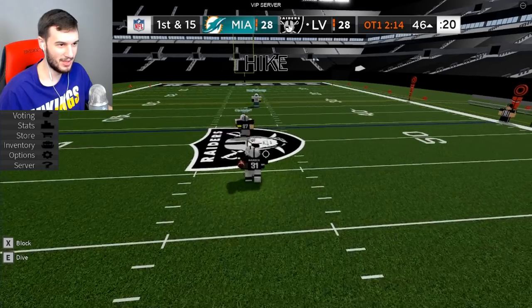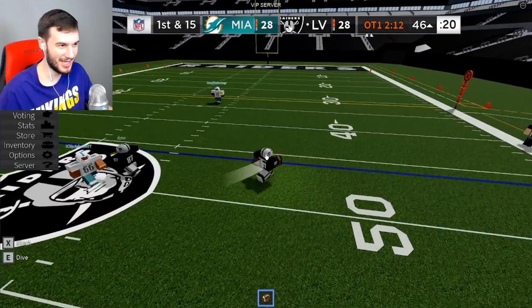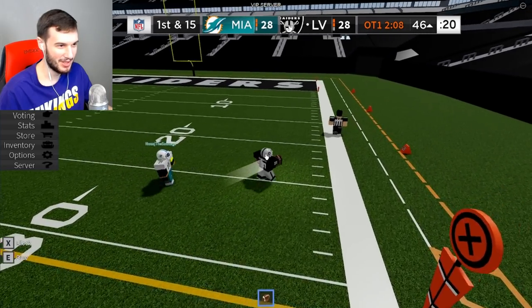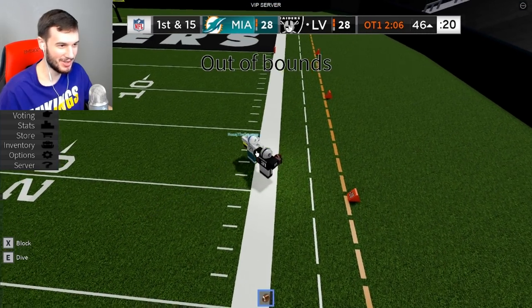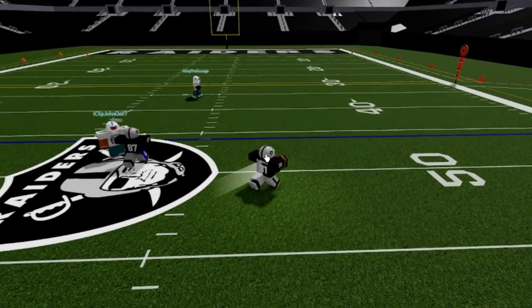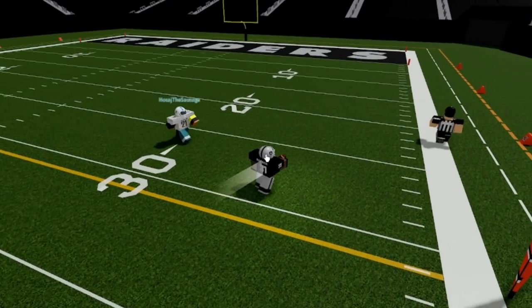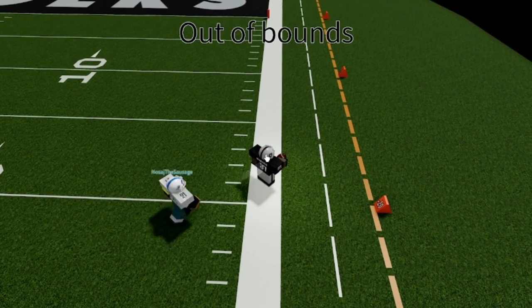Next up, we got Peyton Barber's big run in overtime to get the Raiders into field goal range in order to kick the game winner versus Miami. Let's go. Oh, he successfully handed off the ball as a quarterback — that was actually impressive. We're pushed out of bounds. Beautiful goal by Carr and Edwards reaching out to get it. 34-yard reception. Breaking away, Peyton Barber, out of bounds.